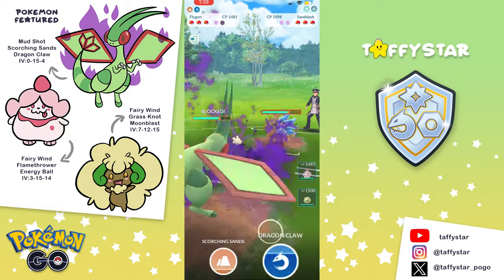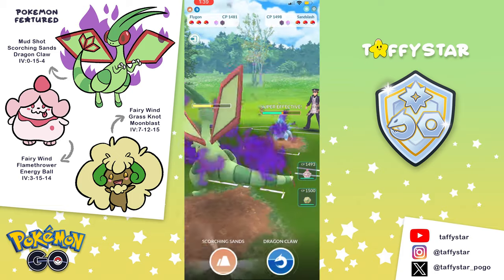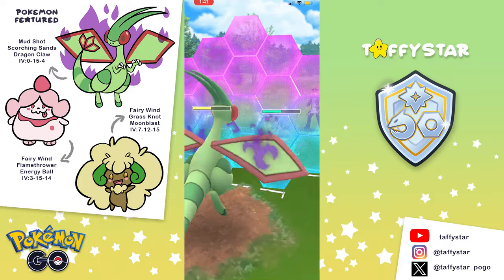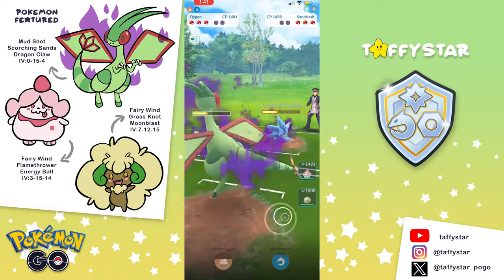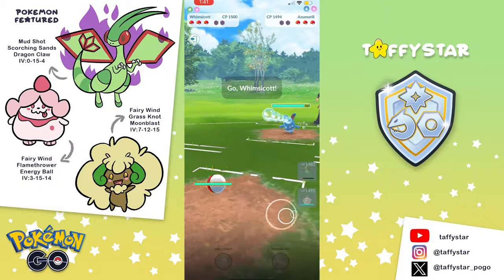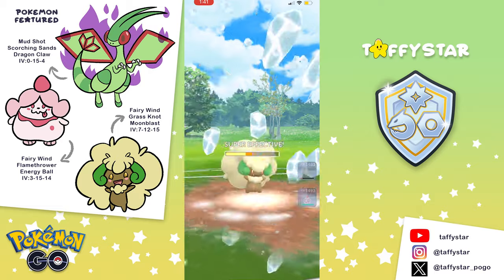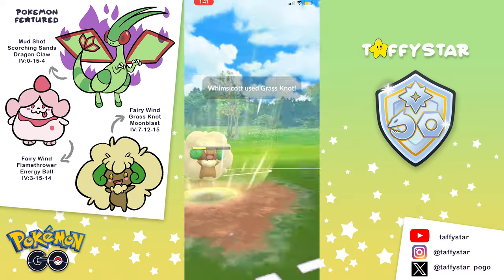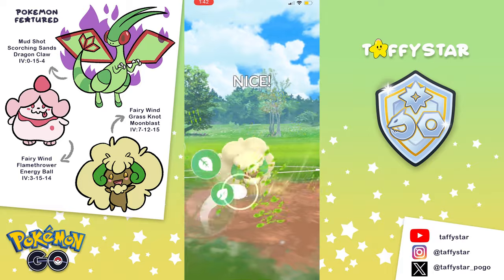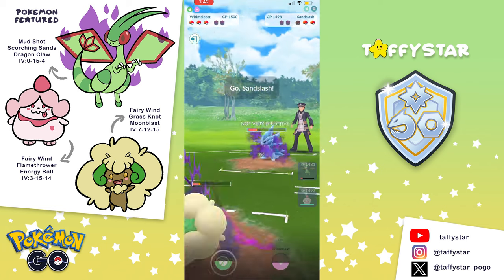We're up against a Shadow Alolan Sandslash first, which is not great for my Flygon, so I have to bait in this matchup. I'll throw the Dragon Claw at six, my opponent will shield, and then I can go for two Scorching Sands. I should reach them at the same pace my opponent reaches Ice Punches, so I should be safe. However, my opponent makes a very impressive catch on Azumarill when I go for Dragon Claw — I felt it would be enough to take the Alolan Sandslash out, but they catch it on Azu. Before swapping into Whimsicott, I build up a little energy on Flygon so I have a Dragon Claw stored. I always need a move stored on Flygon before swapping out — you'll see later in the video why.